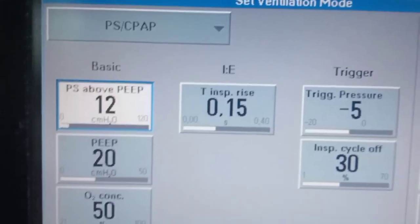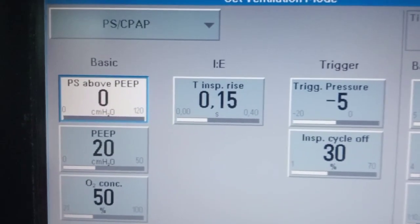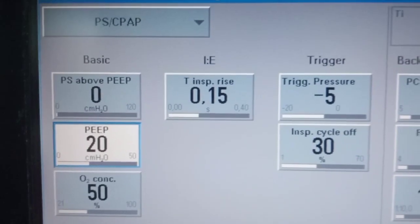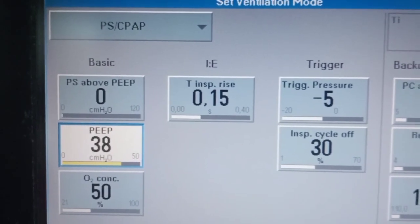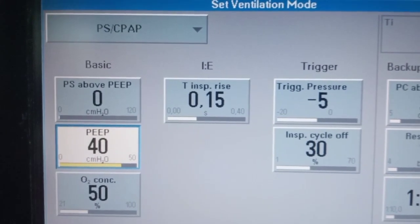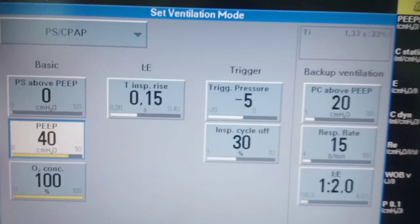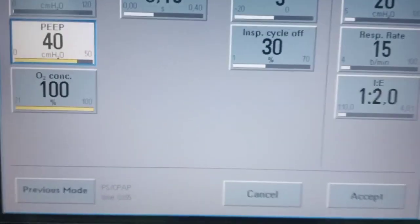Put the pressure support above PEEP as 0. Increase the PEEP to 40. You can give 100% oxygen because there will be no breathing at this point of time, and then accept these settings.